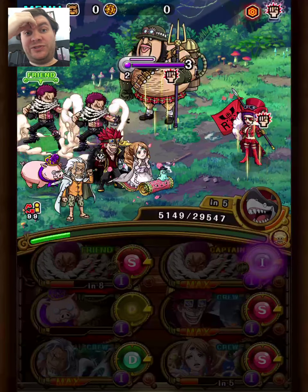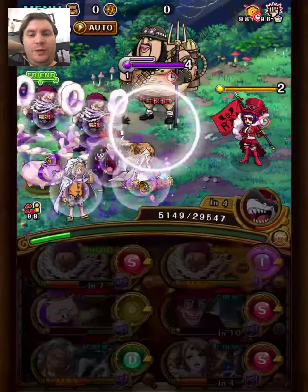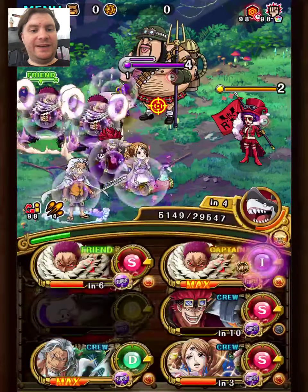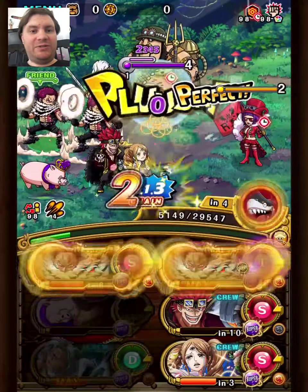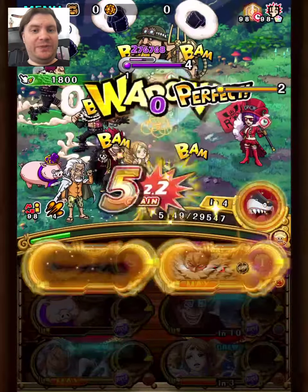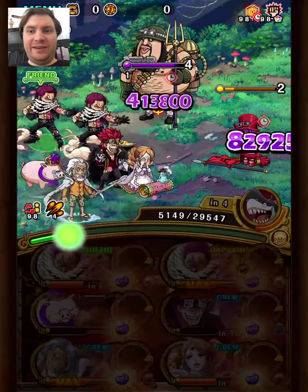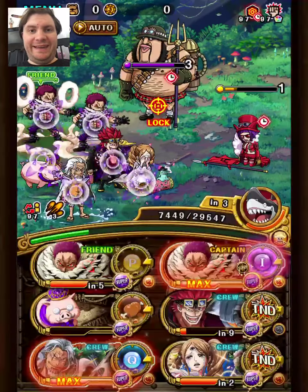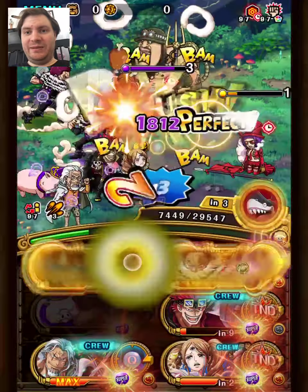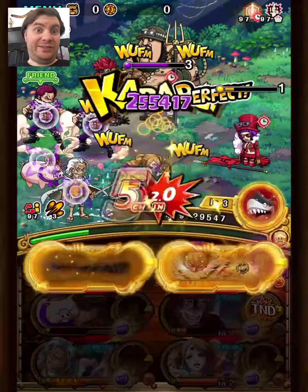We're going to use a pretty cool strat this stage. We're using Katakuri's supertype guaranteed delay, combined with Kizuna Kid who also does CD reduction as well as end-of-turn damage — and that end-of-turn damage is going to be really useful. It will actually let us kill Bonnie over two turns. Without the delay she would have killed us basically, she does a lot of damage. The delay ensured she couldn't attack us this turn, so we can take her out with end-of-turn damage next turn.